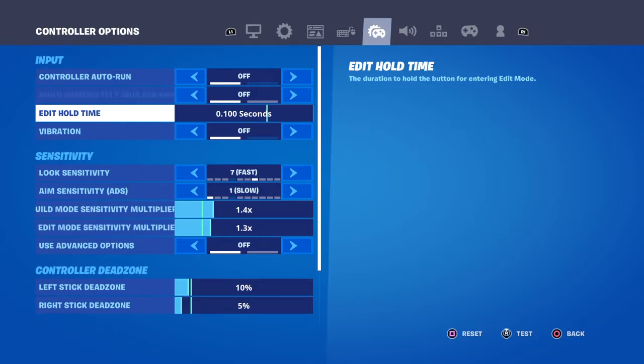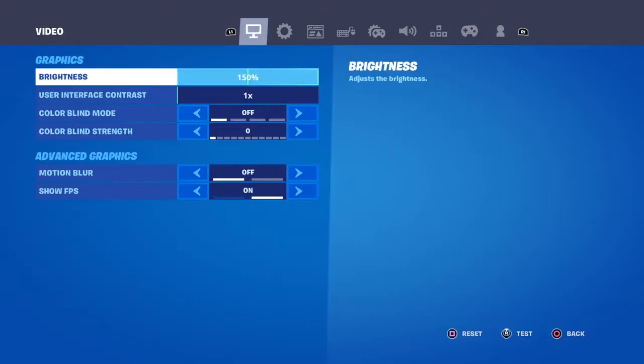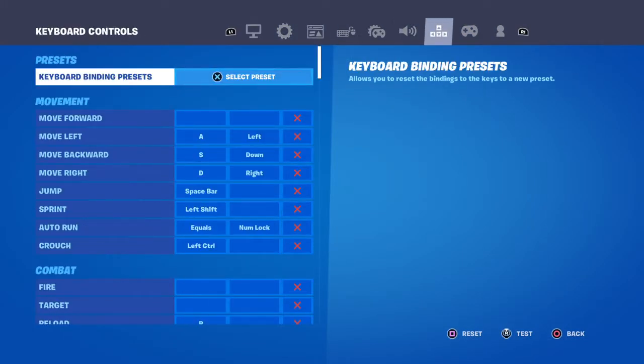Once you've done that, go to the controller settings — the controller tab right next to the keyboard controls. When you go there, you're going to have to put this on custom. Then go to combat controls and put circle as switch mode.